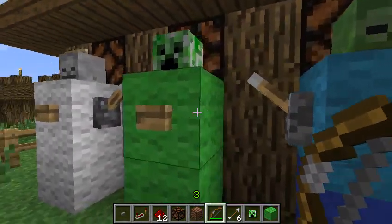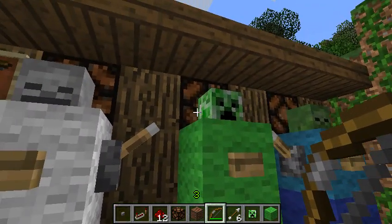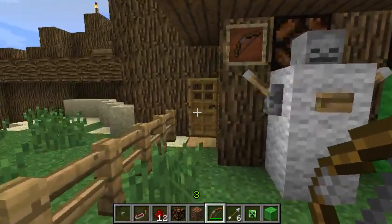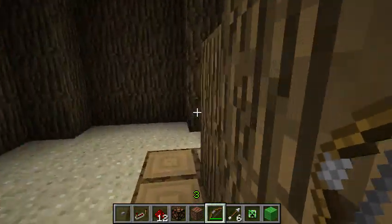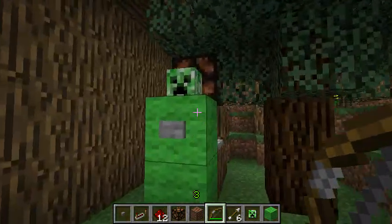Before we practice, I'll show you how to make the creeper. There are a couple of blocks, a button, face, and then the lamp behind. Let's kind of look behind the scenes and see how it all works with the redstone circuits.